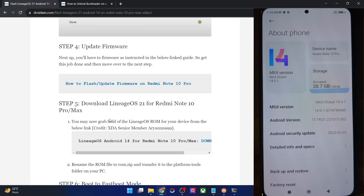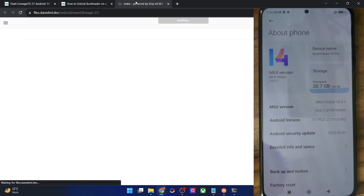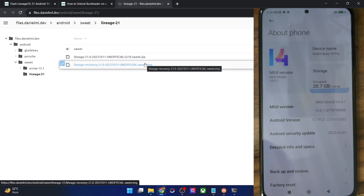Now download the LineageOS 21 based on Android 14 for your phone — it's been made by XDA senior member Aryan. In the same link you'll find both the ROM file and the recovery file. Download both from there.